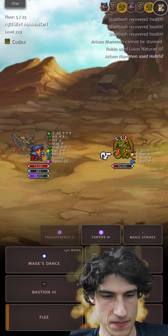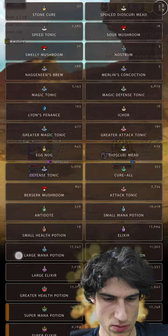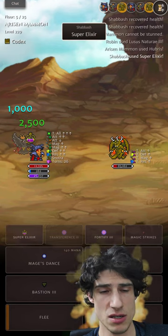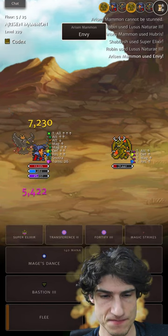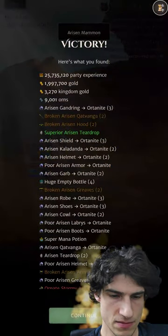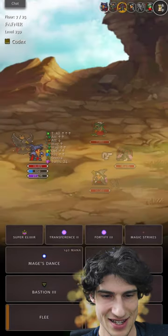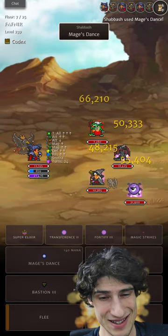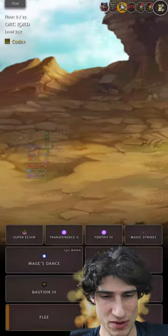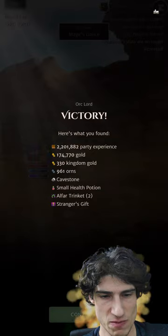I can't actually use Mage's Dance there, so I tend to use Super Elixirs to get up to 1k mana. Not ideal, but we got some Stormy Arisen shoes, I think. There's not much really to be afraid of — trash mobs you're going to smash through.